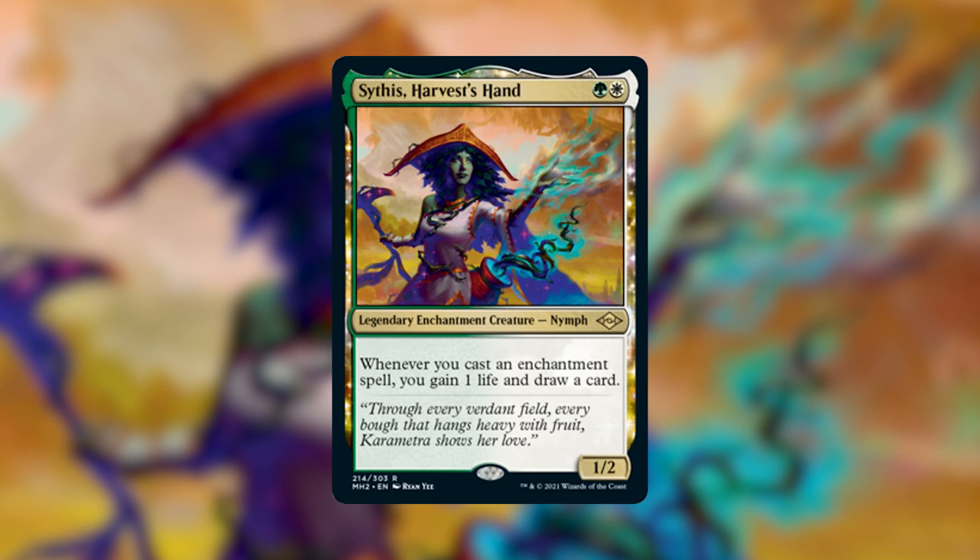I love the enchantress archetype and I've played it a bunch of times. Tuvasa is really cool — the banned Smurf folk that draws you a card when you cast your first enchantment each turn. Limiting it to one is totally fair; otherwise she would be too powerful. That just goes to show how much potential Sithis really has. She's only two mana and doesn't care how many enchantments you cast — you draw a card and gain a life for each one.